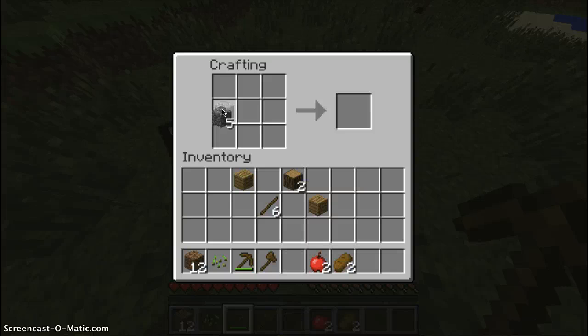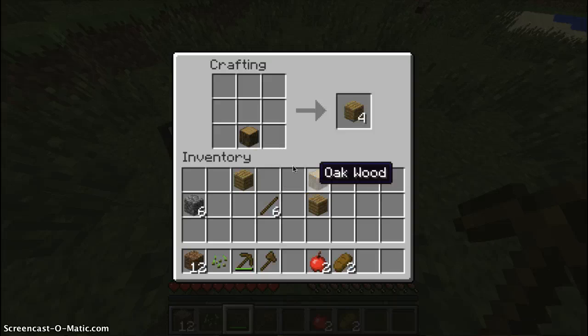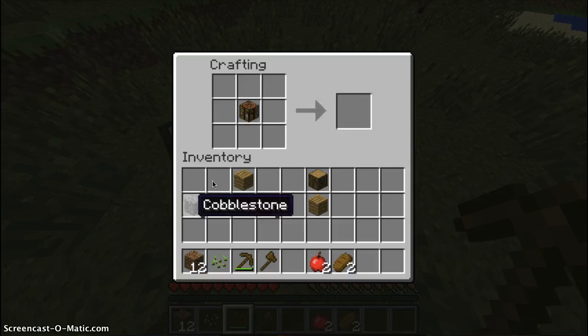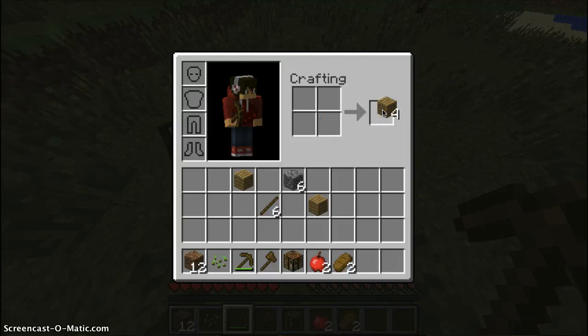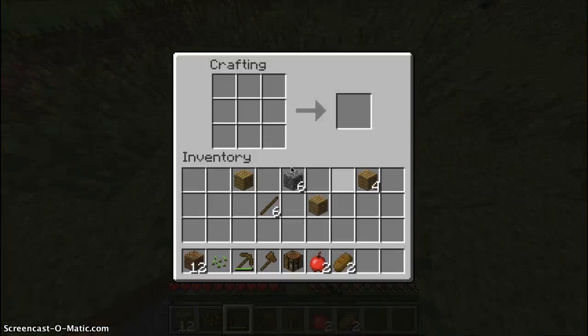Put the cobble — whoops, I need another crafting table. Let's make the crafting bench: put it in the middle, get the cobble, pick it up, and put it on the side like this. Then we need more wood — three. Alright, so we can now do it.